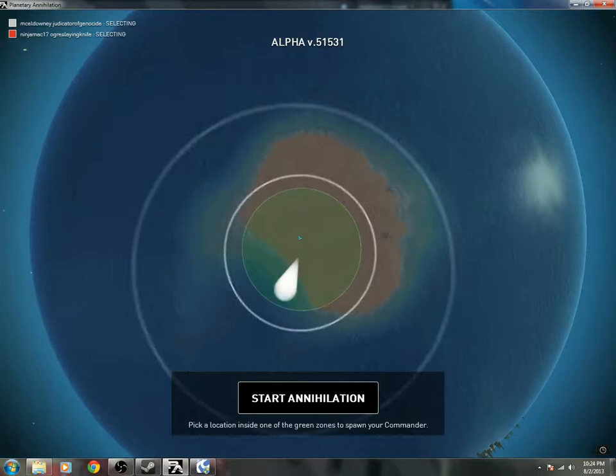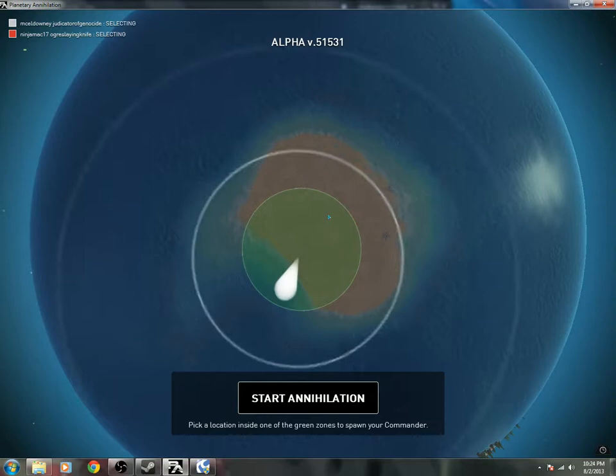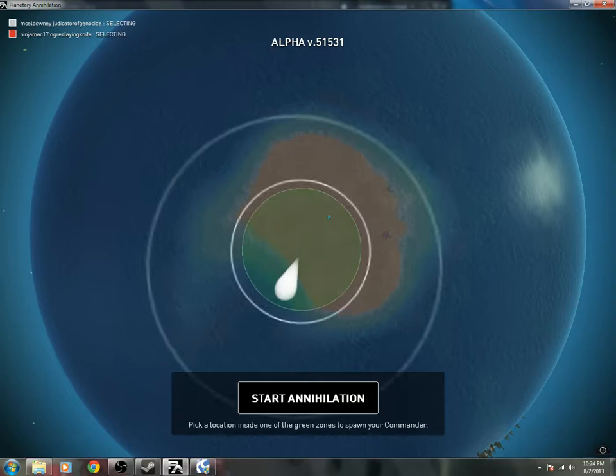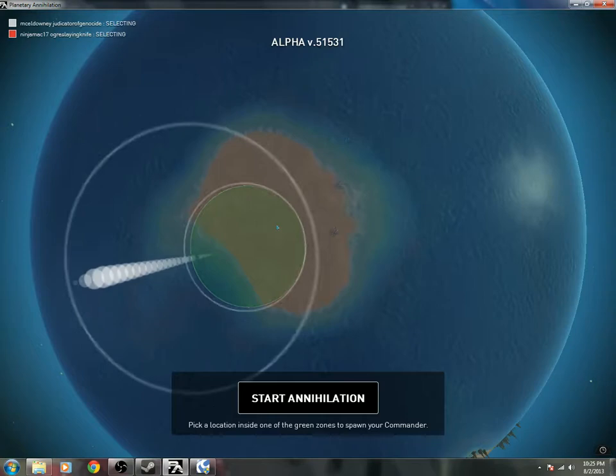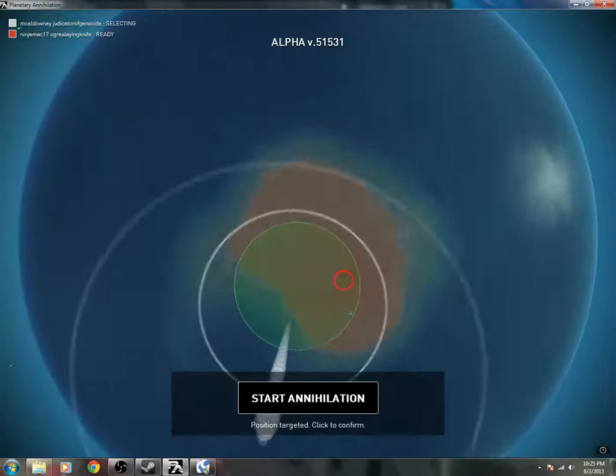We got a small island with two metal on it, and that's the only one. So basically, I want you to go two energy then straight into naval. I will go two metal, two energy, and then naval. Sounds good. This is uncharted territory — just a straight water world.